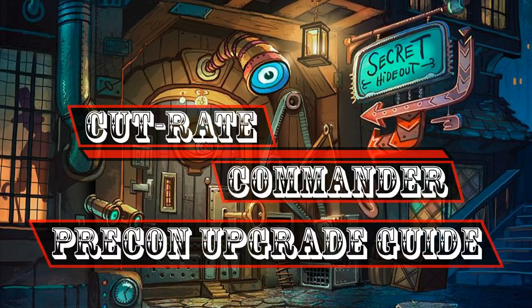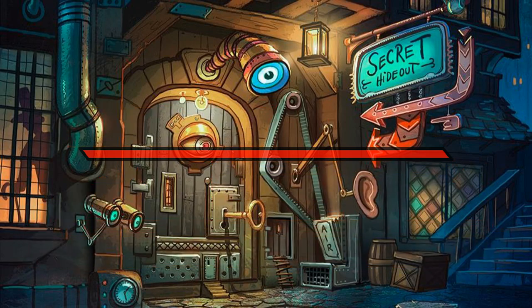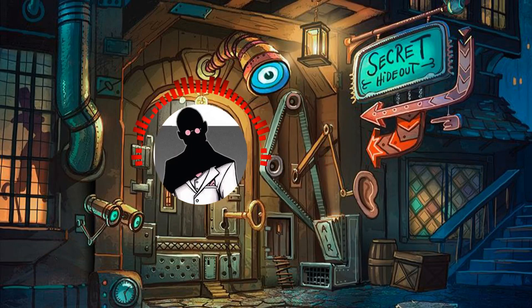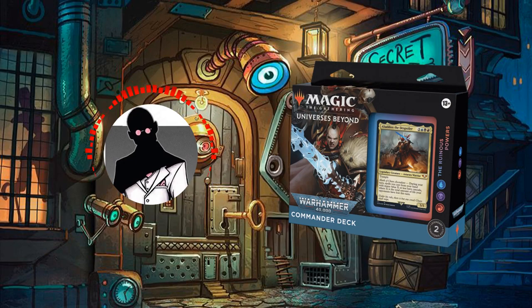Hello everyone and welcome to another Cut Rate Commander Quick Precon Upgrade Guide, the series where we take precon decks we're unable to dedicate a full upgrade guide to and bring them up to cut rate standards. My name is Grazit and today we'll be covering the Warhammer 40k Ruinous Powers Precon and its face commander, Abaddon the Despoiler, to which we'll be adding roughly $35 worth of upgrades to bring its power level up on a budget.